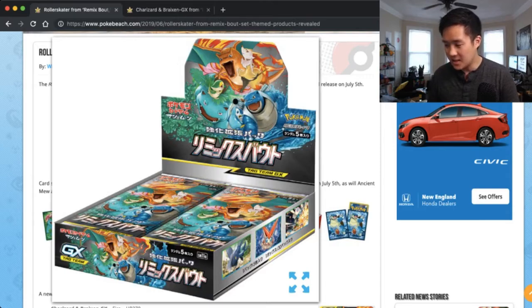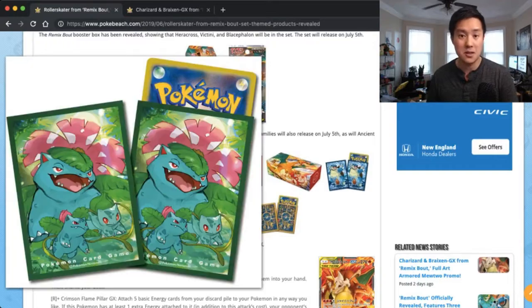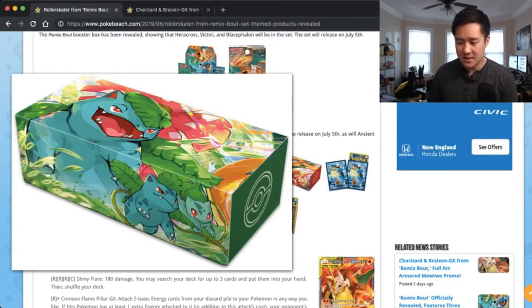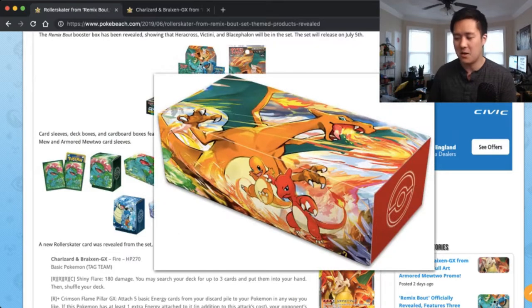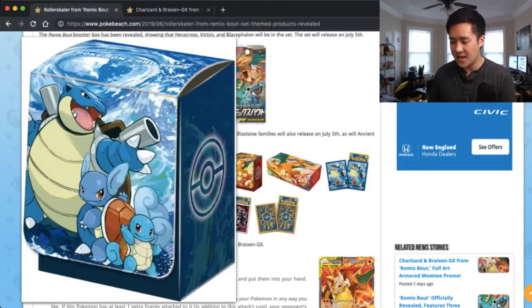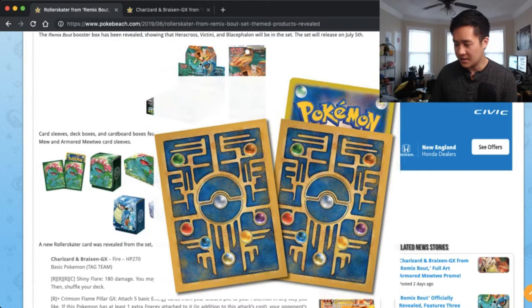It has the Gen 1 starters and I love these accessories it comes with. I don't know where to pick these up. I'll have to check on eBay. Where I buy stuff typically from Plaza Japan, they don't have these accessories. I'm not sure if it's like a collection kind of thing or you just buy them all separate. But I love these boxes and deck boxes. I kind of want to get a little bit of everything. These sleeves are just okay - it's just an ancient Mew thing.